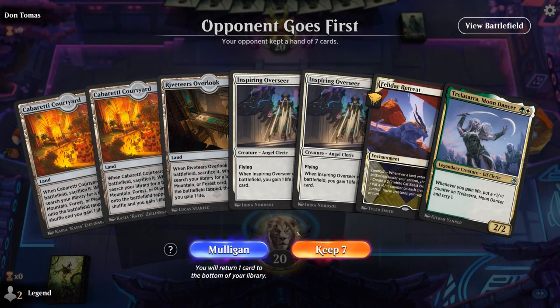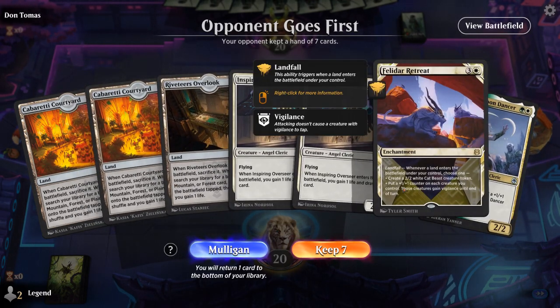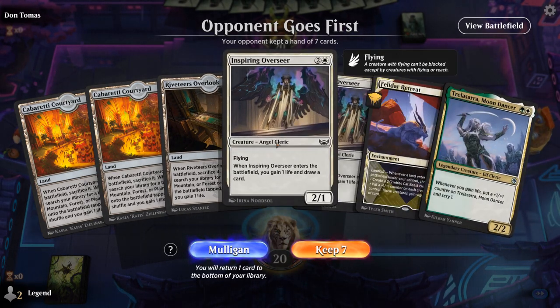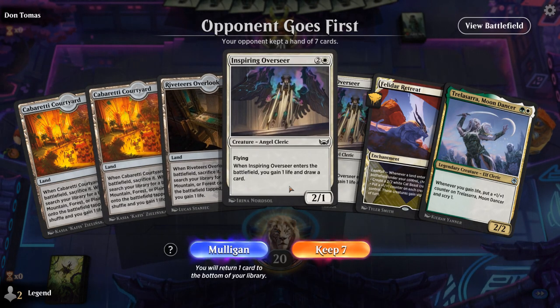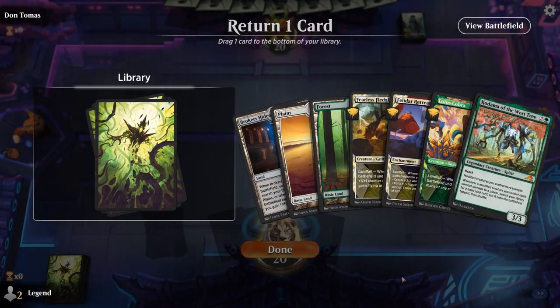Game 3: We're on the draw with a fetchland-heavy draw including a Felidar Retreat — but being on the draw with no untapped basics this may end up being a little too slow. Yeah it's probably one I should ship back. This next hand is more balanced so definitely keeping. We've got a few ways to go about it — we can go Fearless Fledgling into Kodama, which lets us enable landfall a bunch and find an extra land.